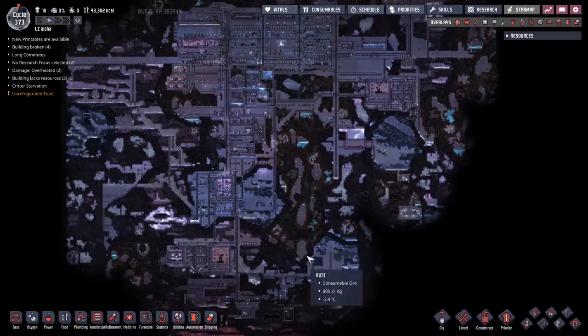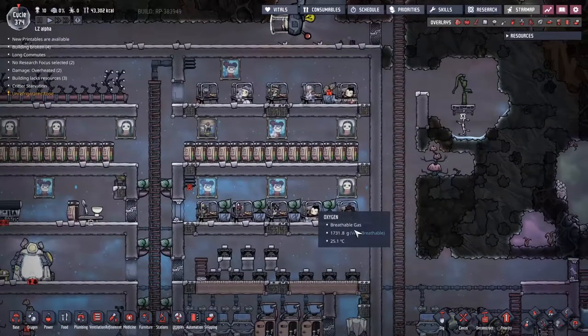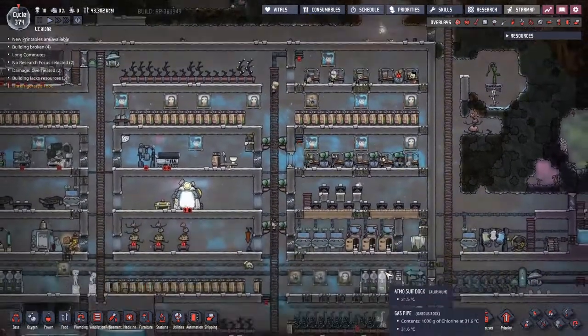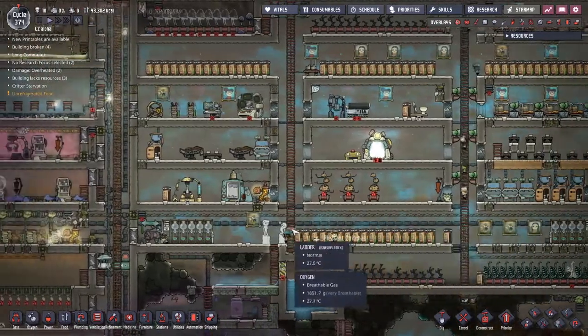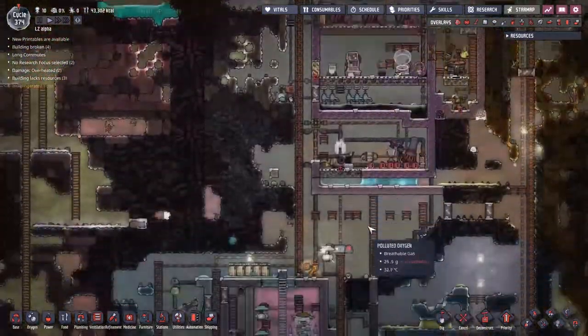Hey guys, welcome back to Oxygen Not Included - Clay's amazing space comedy adventure extraordinaire! My name is Twitchy and we are in the LZ Alpha with 10 duplicants on the go right now. I have started the game right at the beginning of this cycle because we have a bunch of things we need to deal with.